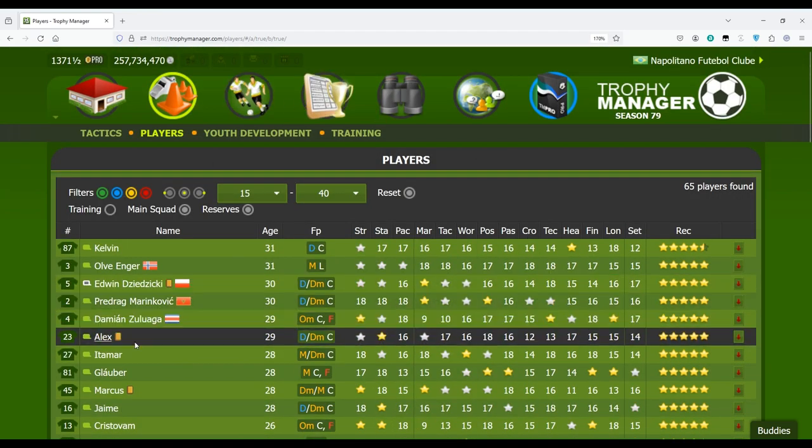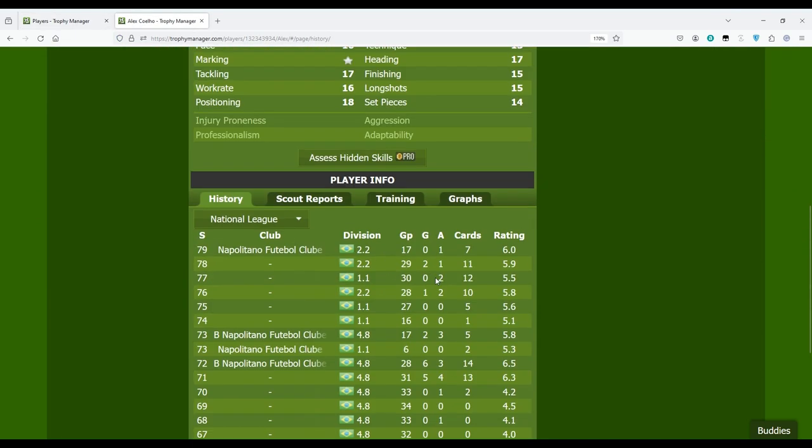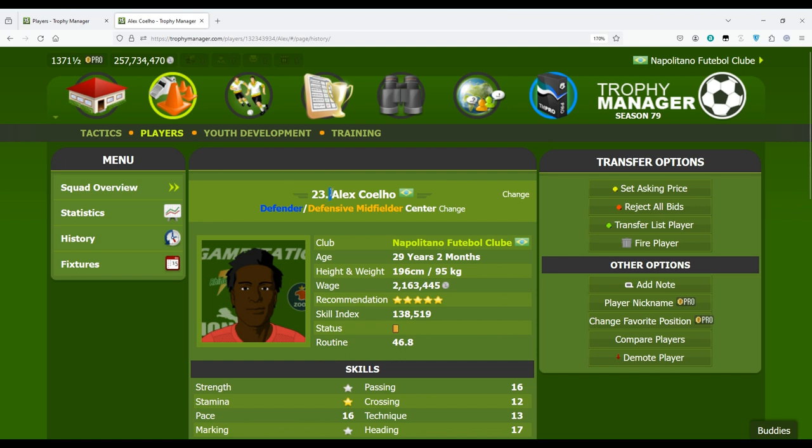Let me open the profile of a player. Here you can see this player's profile. At the top we have his name, his shirt number, his position. Some players have dual positions like him, other players have only one position — this is the most they can have, no more than two positions.